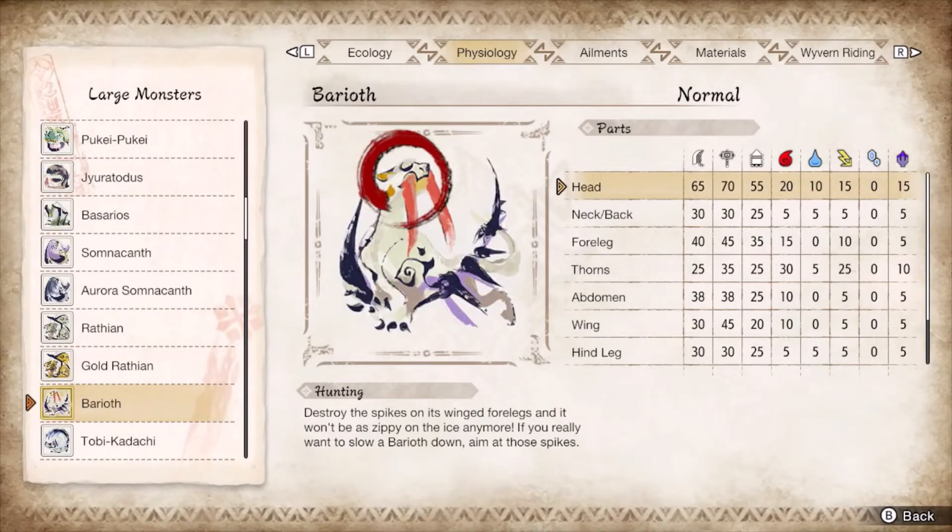For Barioth, break its thorns and teeth to knock it down. Afterwards, just focus the head. The wind tornadoes obscure your vision so you need to predict attacks through blurred visibility or risk carting. The safe place to guard through it. Morphing advance will keep you close to Barioth during the hunt as it darts around. The tail slam combo can cart you, so guard until the tail comes down and do not release ZR any sooner.